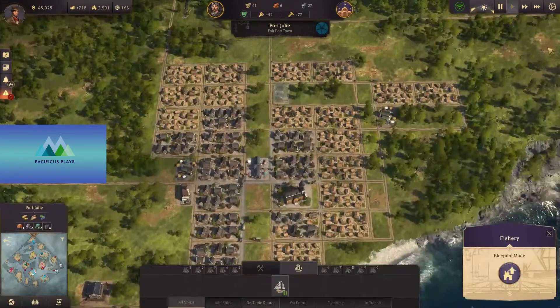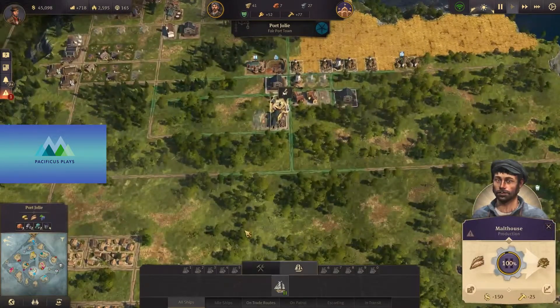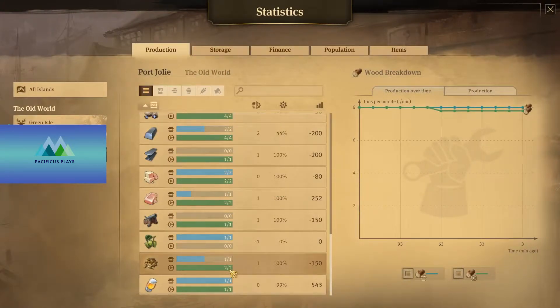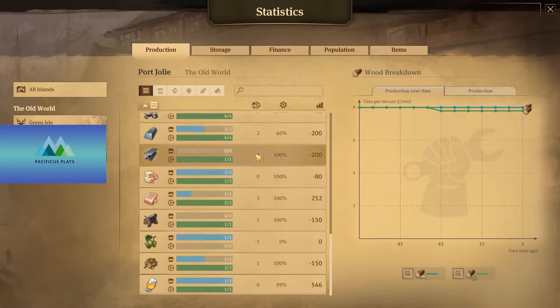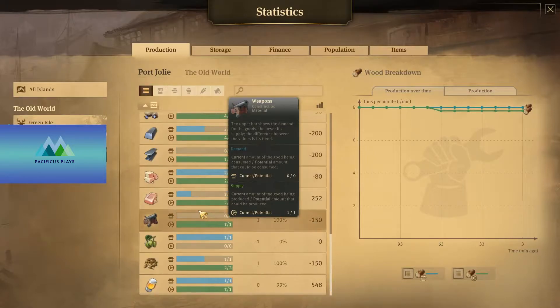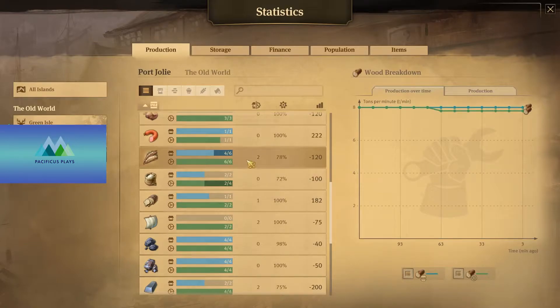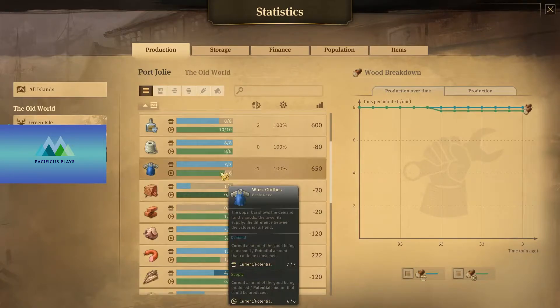That's the thing about this game — there are so many different moving parts that when you step away for a couple of days, sometimes it's hard to get back into it because you don't really know where you're at. So let's take a quick look at our storage right now. We're producing enough beer for us. We have more than enough malts, but we don't have many hops — those are coming from our other island. We're producing soap to our liking, same thing with steel. We actually are producing more than we need, so we could probably sell that off or make more weapons, but we only have one weapon factory. We're producing the right amount of bread. We're overproducing with grain, but we need some of that grain for malt so we can make some beer. We're actually running a little low on sausage, and we're also running low on work clothes.